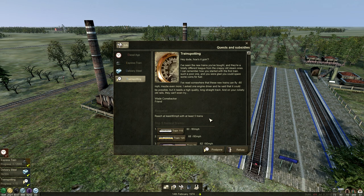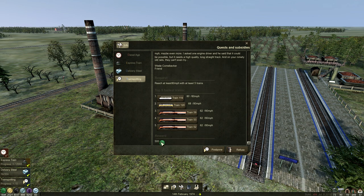I've read somewhere that these new trains can fly minus 80 miles per hour. Yes, they can - maybe even more. I asked one engine driver and he said that it could be possible, but it needs a higher quality long straight track. And on your rickety old rails, you can't even try. 500 coins - not even worth it. But I want to do the quest anyway. Well, he's a bit of a chappy, isn't he? We do have one train that manages it; these are obviously not going to manage it.